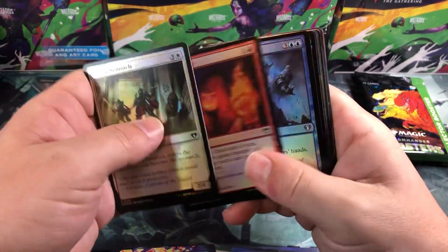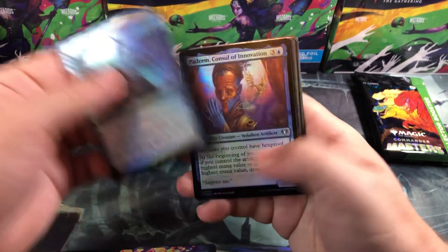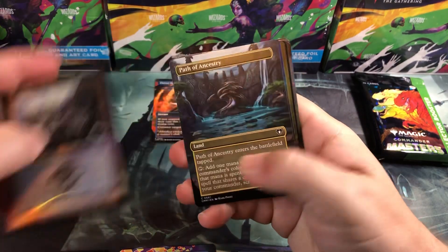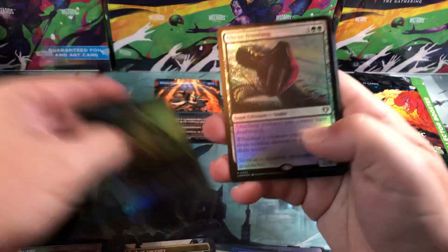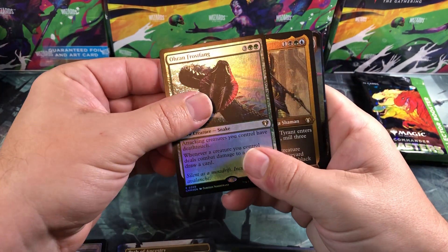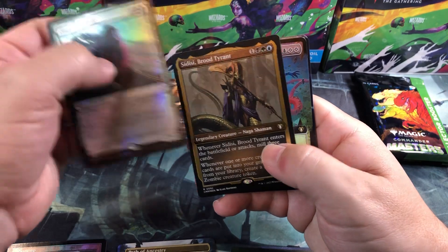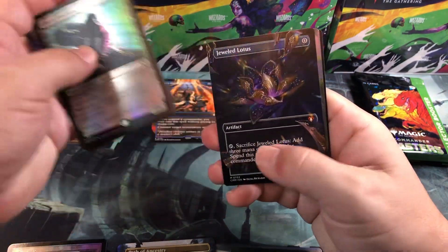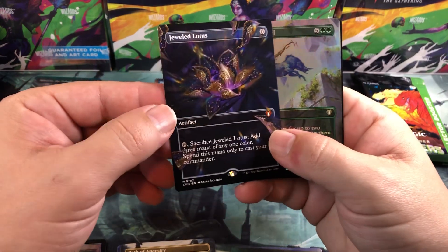Forgive the coughing — I've had a little allergy thing going on for about a week and a half now. Excuse me. Next pack: we got Mystic... and all around Frost Fang, and Sydist.